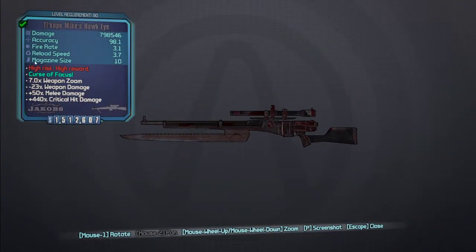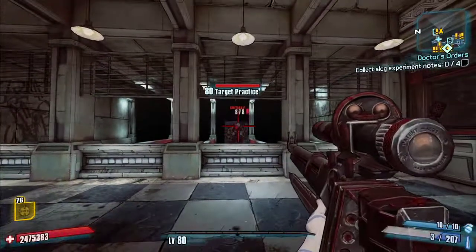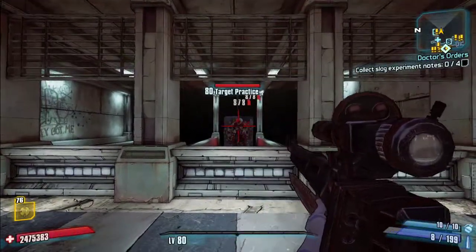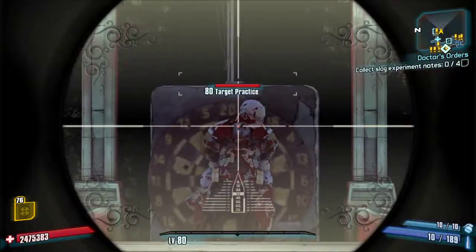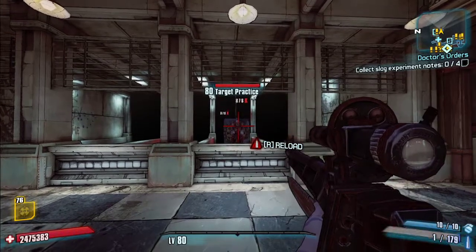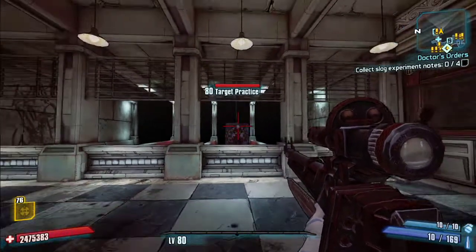Last Jakobs sniper is the Hawkeye, which has very high critical hit damage — almost 11 times damage, probably higher. While you're ADS-ing, you take increased damage. The fire rate is higher than the rest of the Jakobs snipers we've been using, and when you ADS it gets even higher. It also has extremely low recoil even without Dahl parts and without a stability accessory — Jakobs parts have the most recoil. With Dahl or Hyperion parts this will be an absolute laser beam.